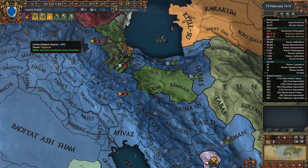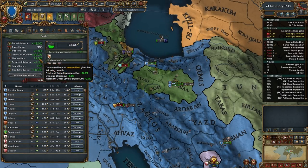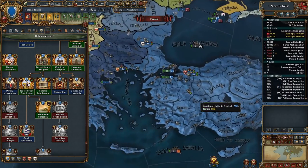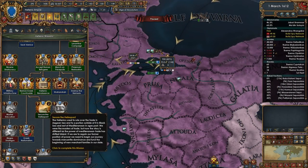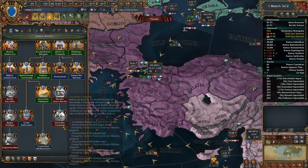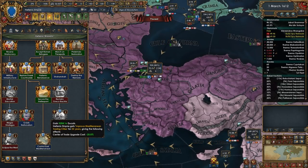I will always take Mercantilism — it is just very strong, it gives you provincial trade power. Looks like mine is actually quite low from all the loans I've been taking, but until the end of the game we get domestic trade power, 10%, and a level one center of trade will be increased. Nicaea — is it already a level three? No it is not, so we'll get that for free. Very good. So that is level three, and that is level three as well. Not bad at all. Now Hellenic Empire has at least 51 trade power in Alexandria.